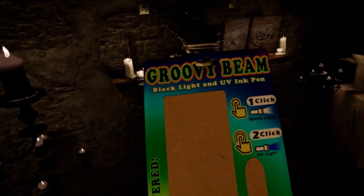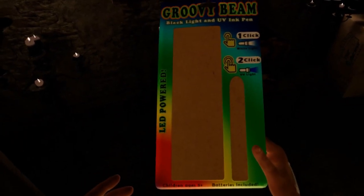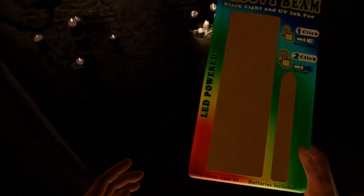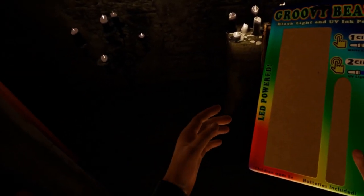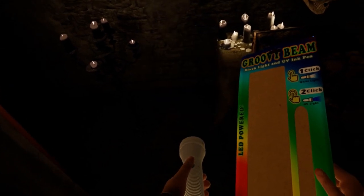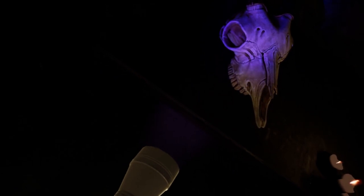I'm going to pick up this glow-in-the-dark object sticking out like a sore thumb. Got it — it's a 'Groovy Bean Black Light and UV Ink Pen, LED powered, UV light.' That is a strange-looking package — it doesn't look like a flashlight pen but it is. So I've got a UV light now — a black light flashlight! And check out that thing under the UV light — that is wicked!